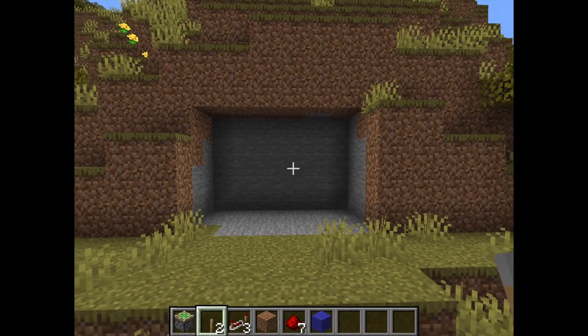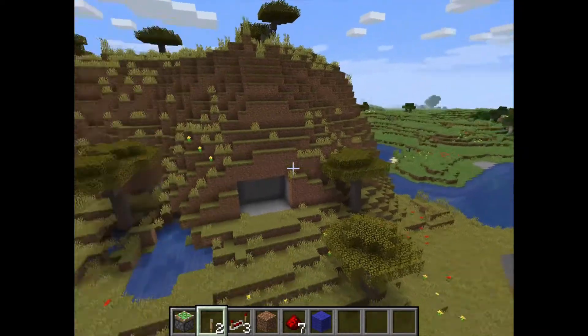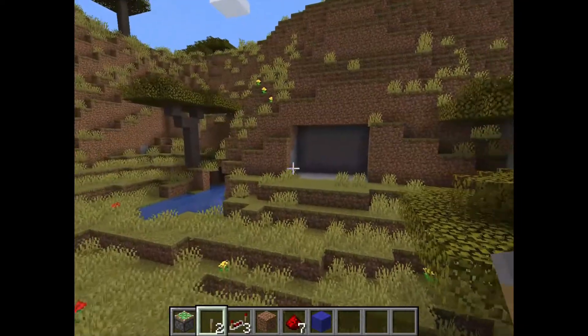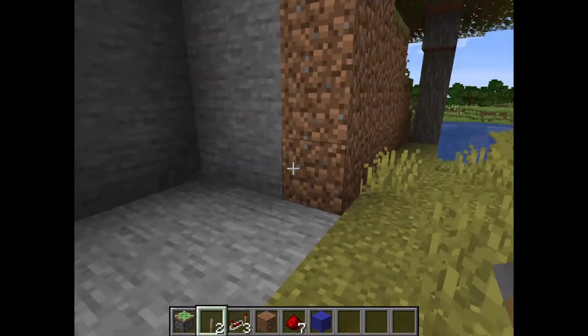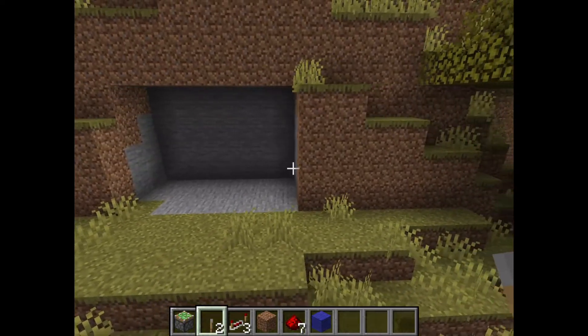We've just jumped out of my testing world and into this little creative world here. What I've done is I've found a nice rock face — well, this one's made out of dirt, but you can use any good sheer face. We've just mined a little hole out of it. This is 3x6 blocks across and 4 blocks up, and we're just going to start building our JebDoor.